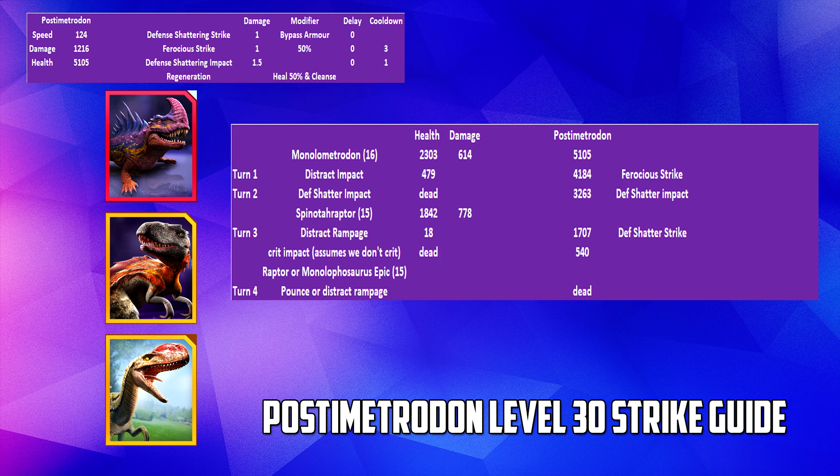That should get us through the event. I'll give this a go myself to turn the theory into practice — hopefully my maths are correct. If you can think of anything that isn't correct, or have alternative strategies with similar or lower level dinos, please let me know. I'm sure there are plenty of ways to use Dracoceratops Gen 2 to deliver a killing blow rather than relying on a raptor or Monolophosaurus. Hopefully that's been useful — if it has, please drop me a like, consider subscribing, and check out my other videos. Until next time!